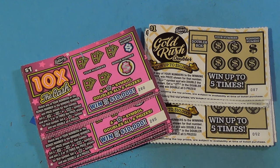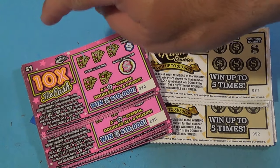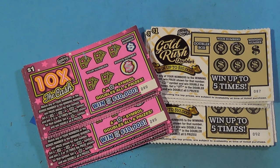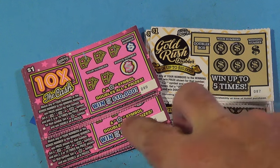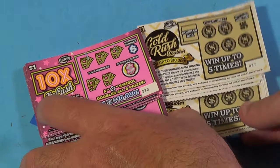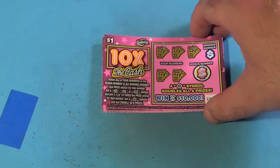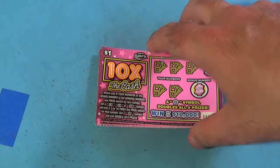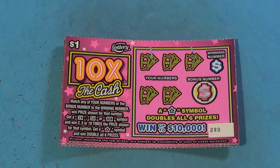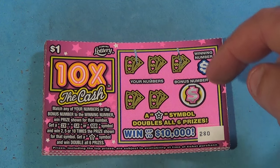This is Scratchers on Saturday and this is a Friday Face-Off. We have a $1 ticket showdown — the $1 10x the Cash, that's the new one, against the Gold Rush Doubler, the old one. We've divided it up into two rounds of five tickets each, so 10 tickets total for each one. We'll start with round one and the 10x the Cash. On this ticket you match the winning number or find a multiplier up to 10x, and if you find a star symbol you win double all the prizes including the bonus.